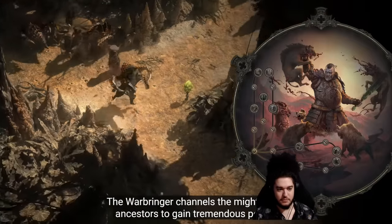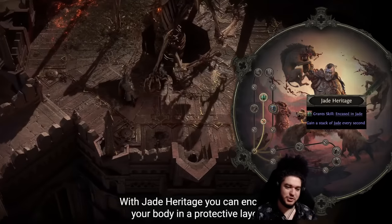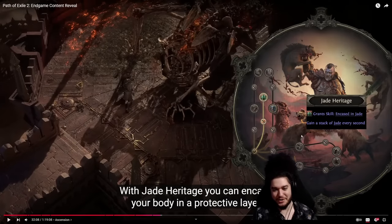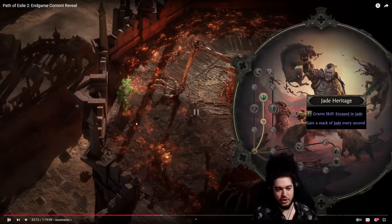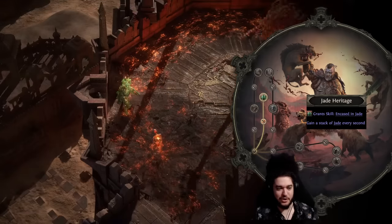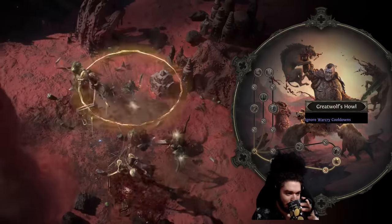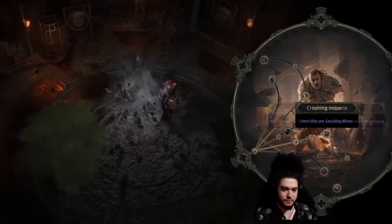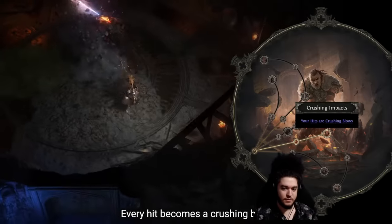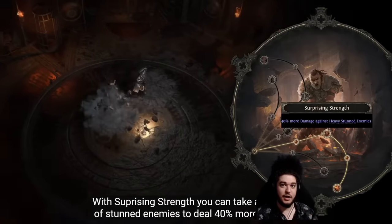On the Warrior you can choose between the War Bringer or the Titan. The War Bringer channels the might of his ancestors — using Answered Call you can summon ancestral spirits linked to each of your totems. We just got out of totem meta in POE1 and now it's back in POE2, but the game is a very different pace. War Caller's Bellow lets you explode corpses of your enemies, and you can ignore the cooldowns of your war cries. The Titan is all about hitting big — with Crushing Impacts every hit becomes a crushing blow, letting you stun enemies with ease.